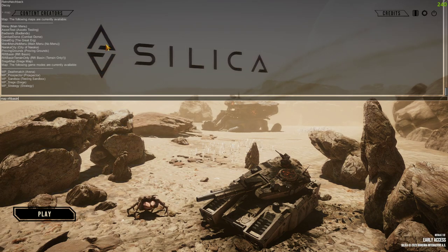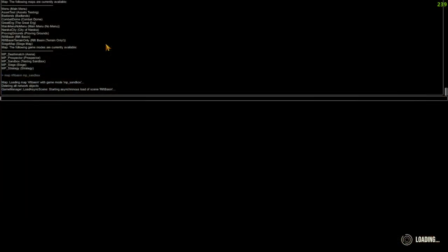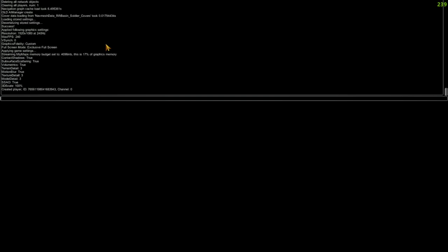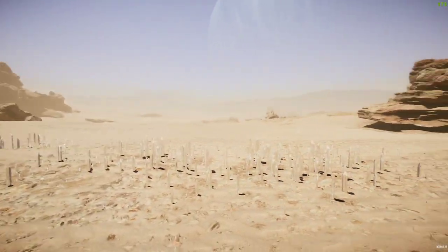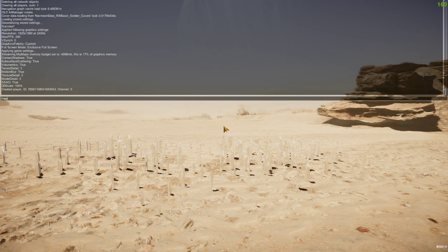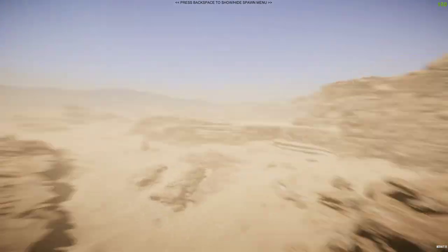We want sandbox, so you can see the available game modes below the map: mp_deathmatch, prospector, sandbox, siege, and strategy. Press space and type 'mp_sandbox'. That's the command - when I run it, it starts loading Rift Basin as a sandbox game. It shouldn't put any units on the map - it'll just be a natural map with you in free cam. Every time you load into a game, your cheats will be turned off automatically, so type 'cheats' again to re-enable them.